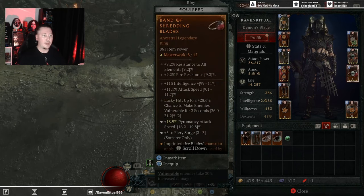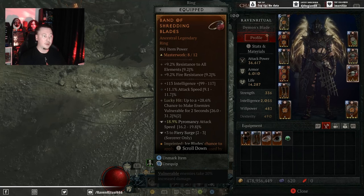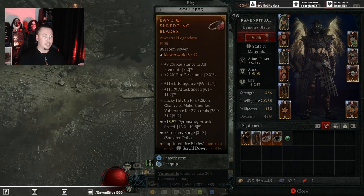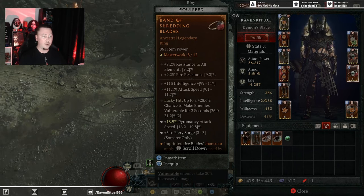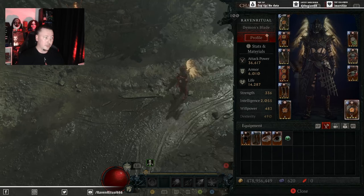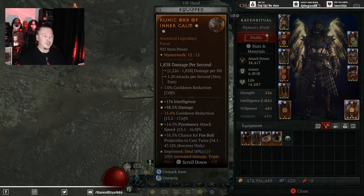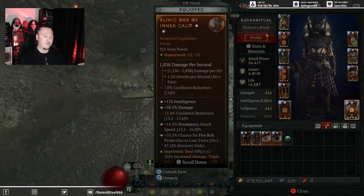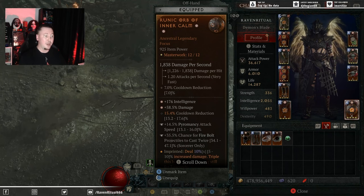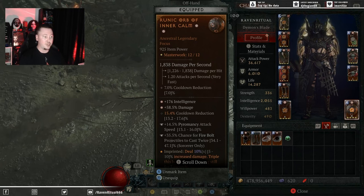For your other ring, you want to temper Pyromancy attack speed and ranks to Fiery Surge. Ideally, you want to Masterwork ranks to Pyromancy attack speed or your attack speed to help you spin that third plate so that it's balanced. Lucky hit chance to apply Vulnerable is our only source of Vulnerable on this build, so it is very crucial to have that to increase your damage. For the Focus, Intelligence, damage, and cooldown reduction are great to have. You also need to temper Pyromancy attack speed and chance for Firebolt projectiles to cast twice.